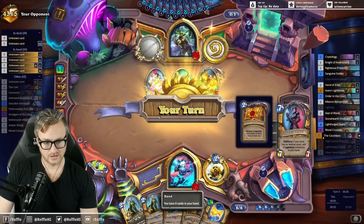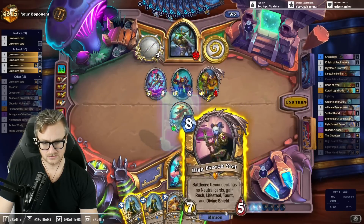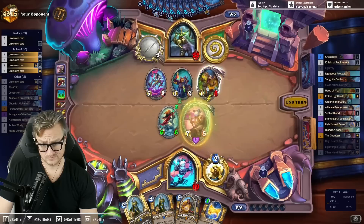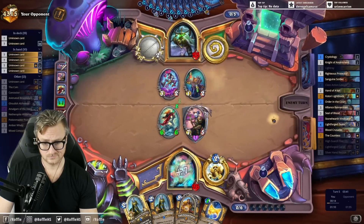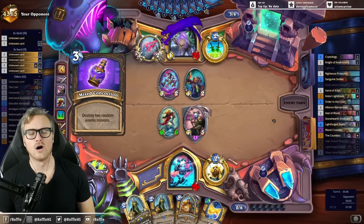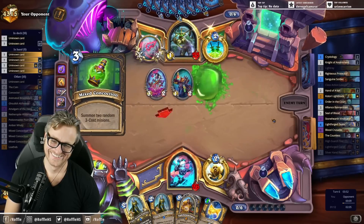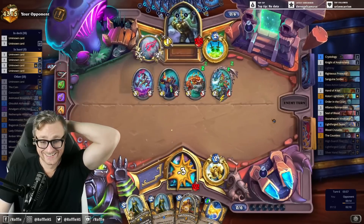How to clear next turn — we play Blood Crusader into Uriel. Oh, come on! Oh my god, that's a... WHAT?! No!